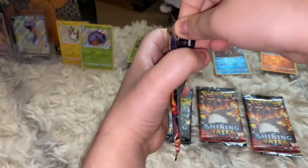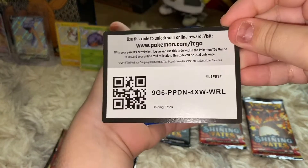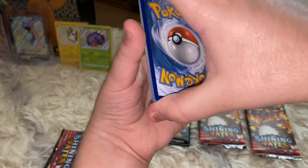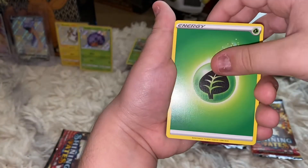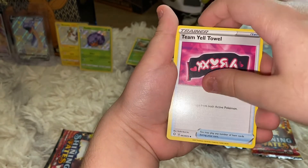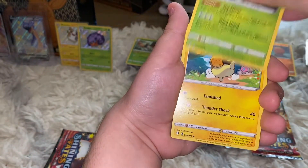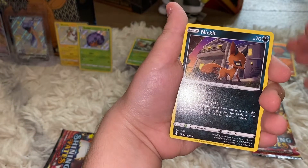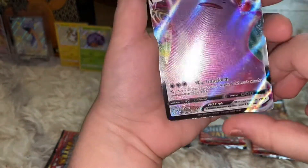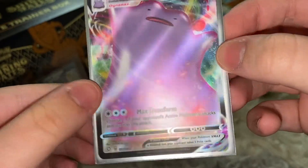The man himself — the Shiny Zard pack! Here's the code card. We got Cramorant, Rusted Shield, Team Yell Towel, Horsea, Spinarok, Rowlet, Morpeko, Nickit — and a reverse holo Team Yell Towel. I see something glimmering — a Ditto VMAX! Let's go! There's that Ditto VMAX, but not the shiny one sadly. Still an amazing card.